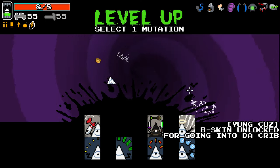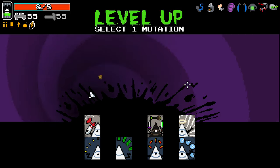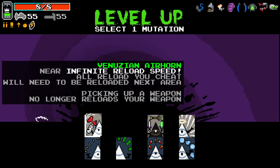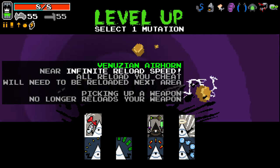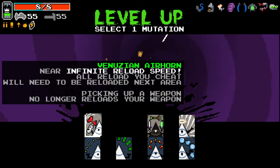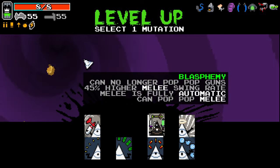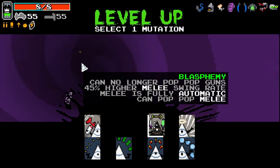We should get all three here, technically. Yes! Look at that baby - all three in one run! Okay, so we've got the Vesuvian Air Horn: near infinite reload speed, but all reloads you cheat will need to be reloaded in the next area. So you can basically spam your weapon as many times as you want, but when you get to the next area you might have to spend literally minutes reloading. Picking up a weapon no longer reloads your weapon. Can no longer pop-pop guns, 45% higher melee swing range, melee is fully automatic, can pop-pop melee.